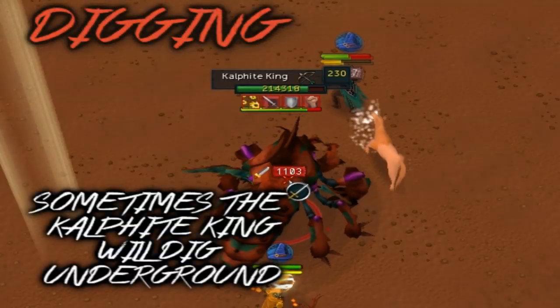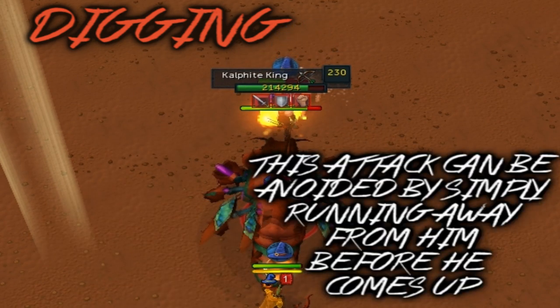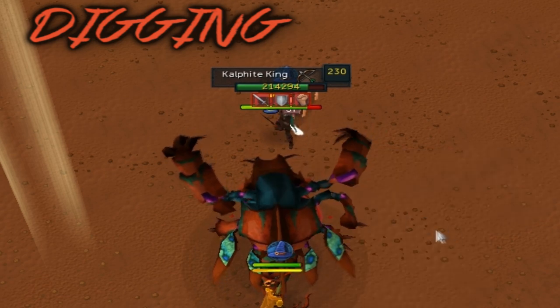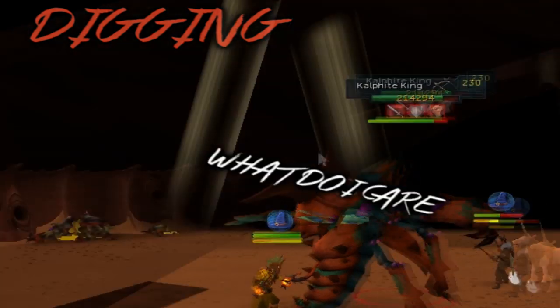Sometimes the Kalphite King will dig underground and come up underneath the last person he was attacking. This attack can be avoided by simply running away from him before he comes up. Don't be an idiot and drag him under your teammates. Or do be an idiot. What do I care?